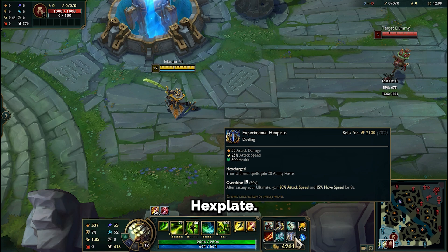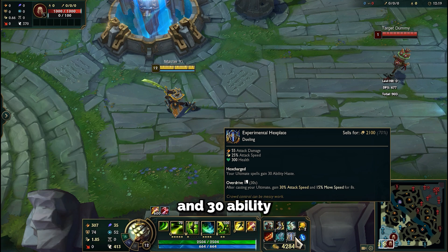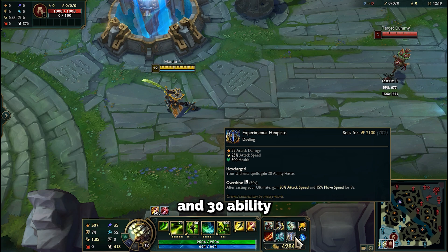Next up is Experimental Hexplate, the best item for Master Yi in my opinion. Look at how many things you will get: it provides damage, attack speed, additional tanky HP, and 30 ability haste for your ultimate. Plus, it has an incredible passive that ensures no one can escape from you.